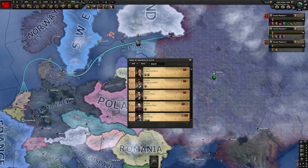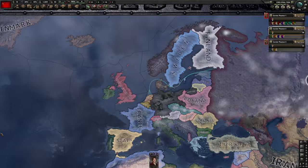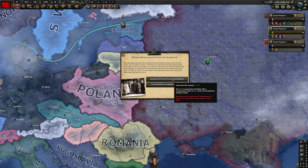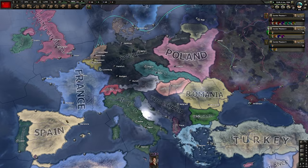Here we go — we can justify on the Netherlands. As soon as we get our first spy, we're going to send them to Mexico to build the intel network. We're also going to increase the production of guns to 15 and mobilize the forces against Turkey for some free war support. At 150 political power, we're going to pick the popular figurehead to increase our stability.